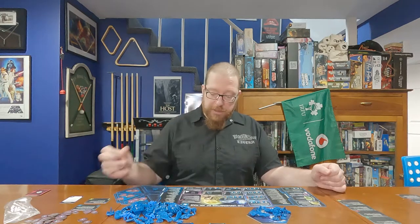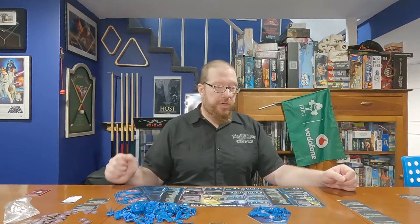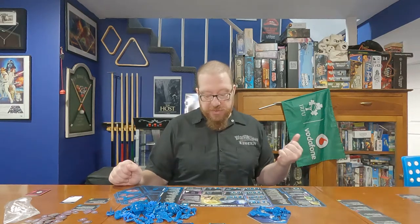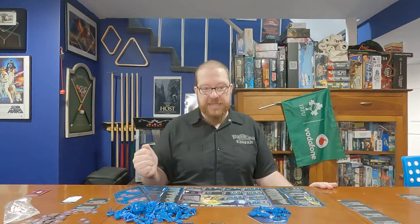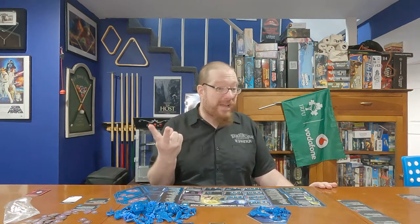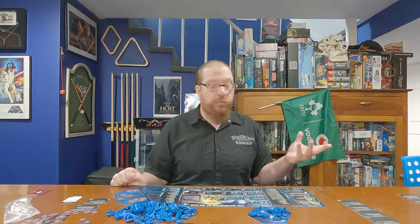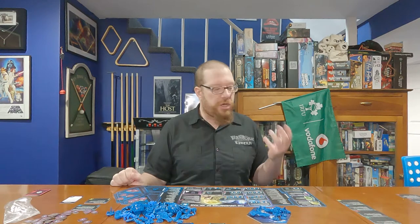The last faction ability is Analytical. When you research a technology that is not a unit upgrade technology, you may ignore one of the prerequisites. This is really great because you already have one technology of every color. Using Analytical, you can immediately research any technology that normally requires two technologies of any color. You can jump right into level-two techs, skipping level ones. Both of the faction-specific techs are two-requirement techs, meaning you can research either of them the very first time you research a tech.